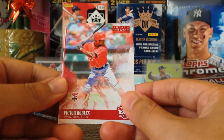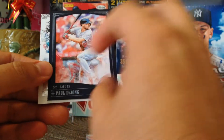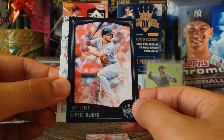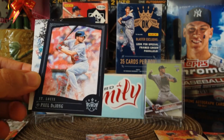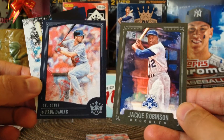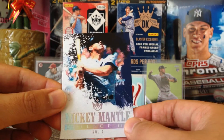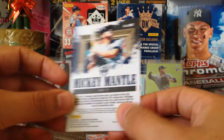Here's the artist proof — Victor Robles, nice one. We got Paul DeJong, frame card. Here's a comparison between the two frames, 2017 and 2018. And our last card is our Mickey Mantle collection card number 7. So there it is.